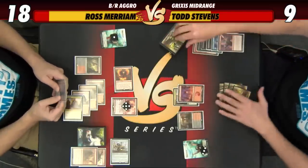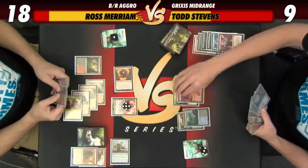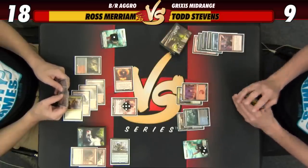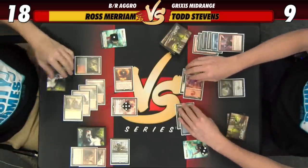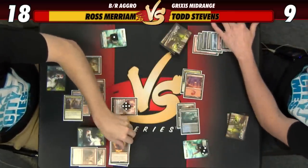We have a Swamp — we're doing it! So now we get to Contempt. Phoenix is the more pressing threat — it represents four damage as opposed to two damage this turn. So I'll Contempt the Phoenix — you go to 11, I go to 11.